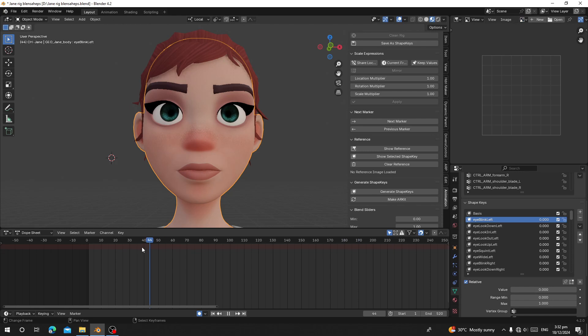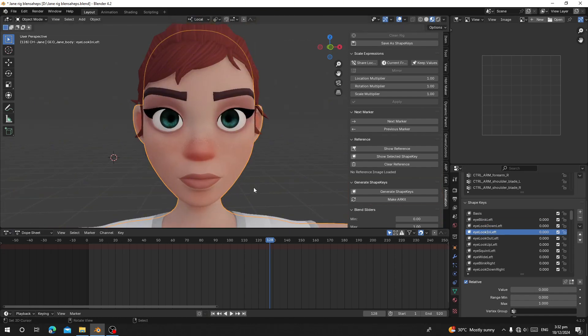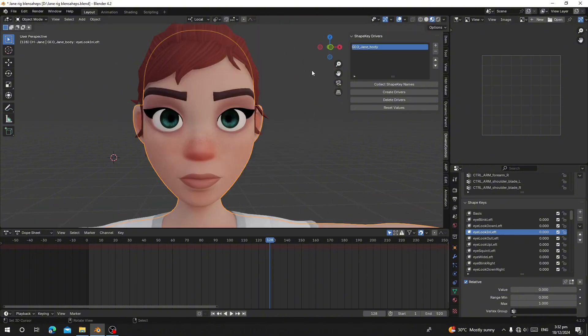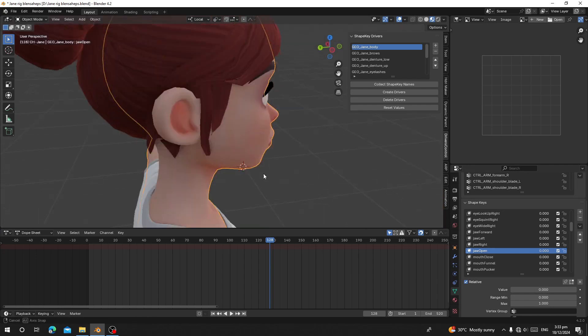Now let's select the character body and test it — eye blink looks correct. For eye look down, because the eye is a separate object you need to select the eyeball to see the shape working. If you want to control all parts together, you can use drivers. This add-on is free — link is in the description. Register the model object you want to use as the controller, make sure it's at zero, press A to select all and add them, then click Create Auto Drivers. Now you can use this one object to control all the other parts and everything will follow along.